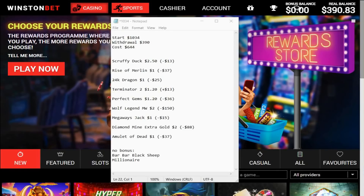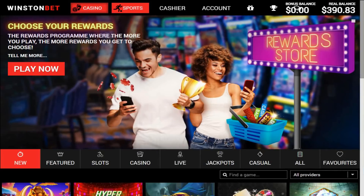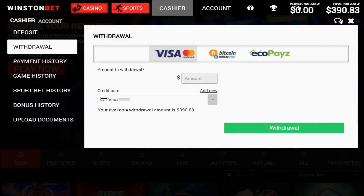Hey guys, Dave here back again with another bonus hunt. Gonna do a quick little withdrawal before we get going — got $390 to take out. Today's bonus cost us $644 and we got about nine games.